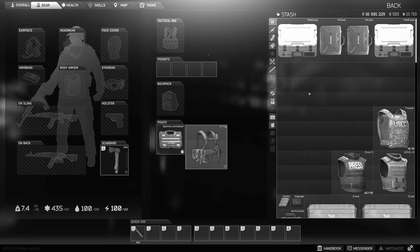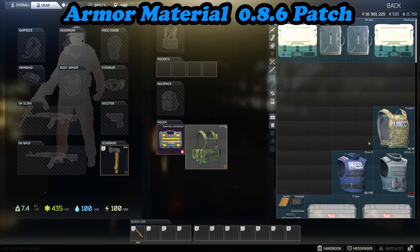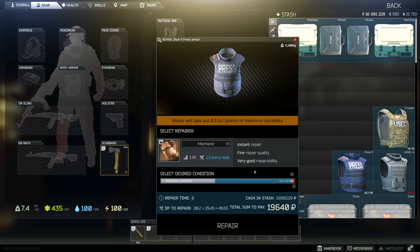Like most players, when armor material was introduced in 0.8.6 I thought it only played a role when it came to repairing armor and the amount of durability that was lost or the cost of the armor being repaired. However, I couldn't have been more wrong.